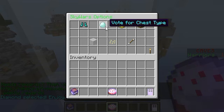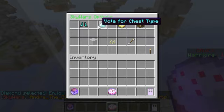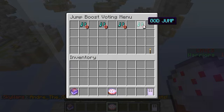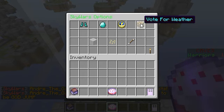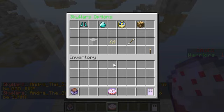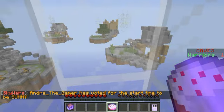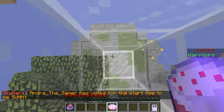Also you can choose a kit. There's a diamond kit and there's a free kit — I'm going to choose the diamond kit. Now you can go ahead and vote for stuff, like you can vote for chest type. I'm going to vote for up chest. Now you can vote for boost type — let's vote for gun jump. And you can vote for the weather — let me make it sunny.